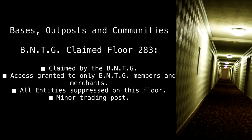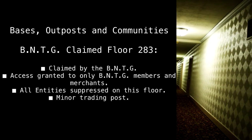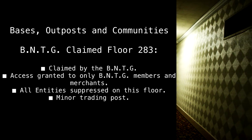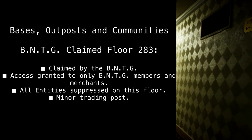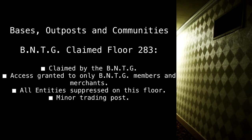Bases, outposts, and communities. BNTG claimed floor 283. Claimed by the BNTG. Access granted to only BNTG members and merchants. All entities suppressed on this floor. Minor trading post.